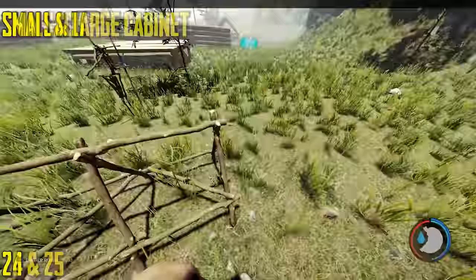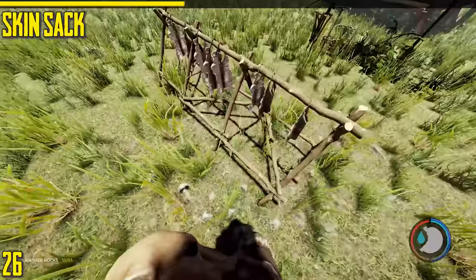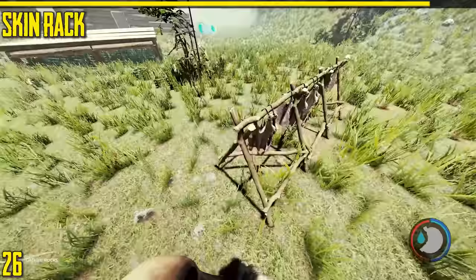Next is the skin rack. This is actually quite useful because you can only hold 10 of each skin type, but all the skins can be held on here. The only issue is that you can't build it on boats, probably because of its size, which makes it harder to transport them. There's a little rope tied around the top of the skin to hold it on there, which is a nice detail.